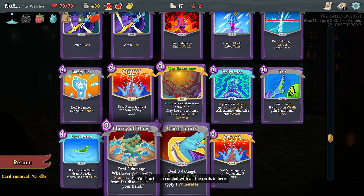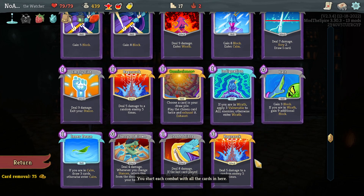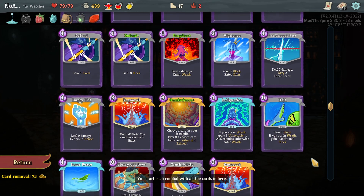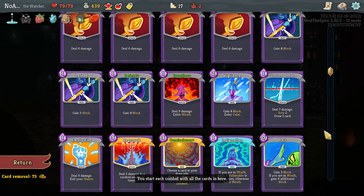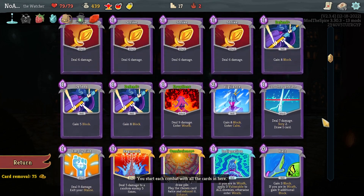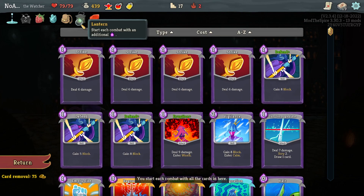Throw in Flurry of Blows because all of our energy is going to be consumed doing our central theme here, so that will be a lot of free damage along the way. And then of course Halt gives us a little extra block. We did pluck a Defend early but now we're into Act 2, so we're going to need to be ramping up our block probably. We were lucky enough to get the Lantern, and with the Bag of Preparation we might have some pretty fine flashy first turns.